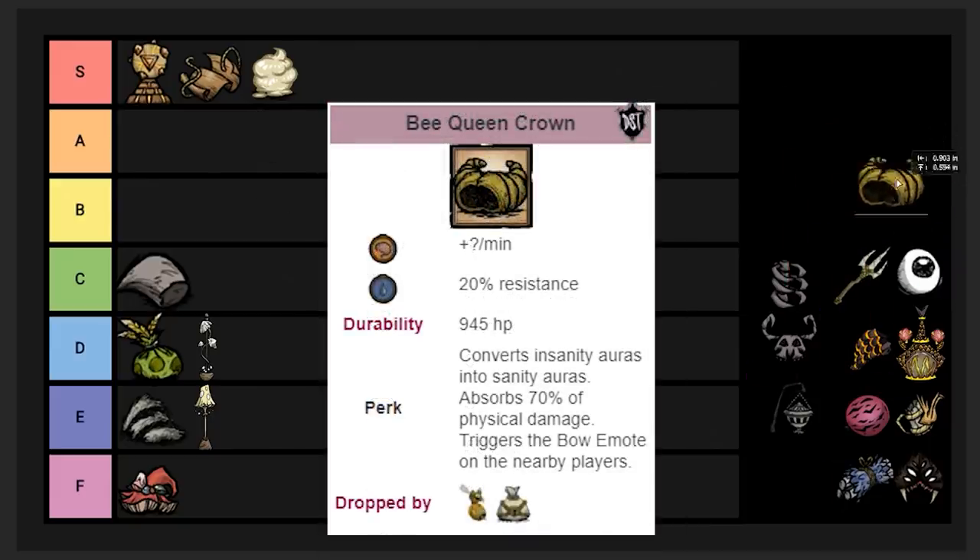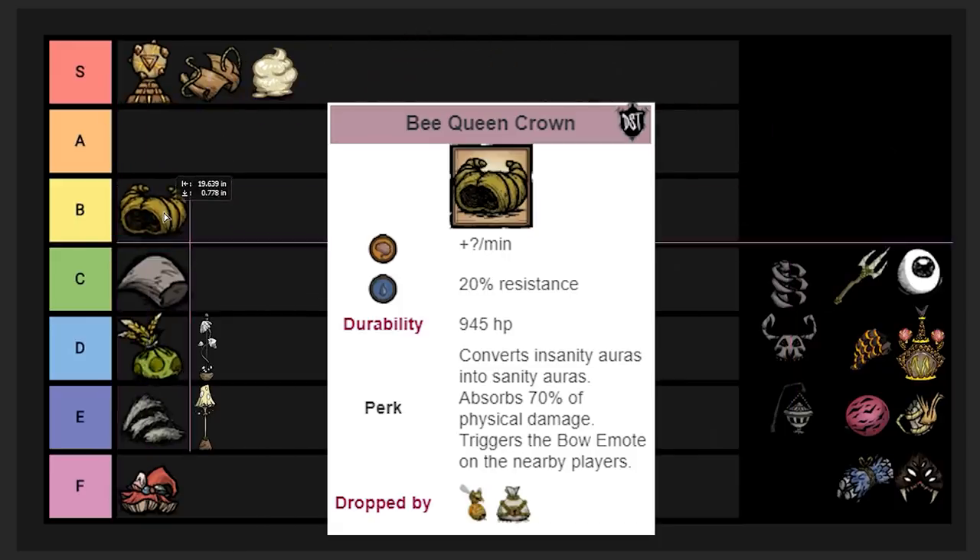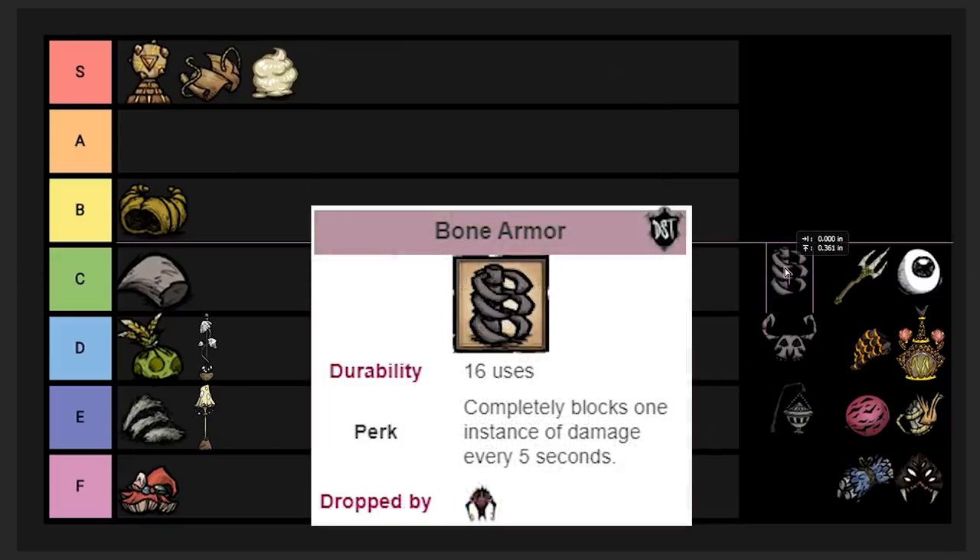The Bee Queen Crown is another drop from the Bee Queen, and all Bee Queen drops are guaranteed — not random chance like Toadstool. The crown reverses negative sanity auras to positive ones, so if your crops are attacking you, your sanity goes up fast instead. I'm putting it in B tier. Before the insanity nerf it would have been D tier, but it's a good item now. The downside is it has durability and can break quickly, especially in combat situations like fighting the Ancient Fuelweaver.